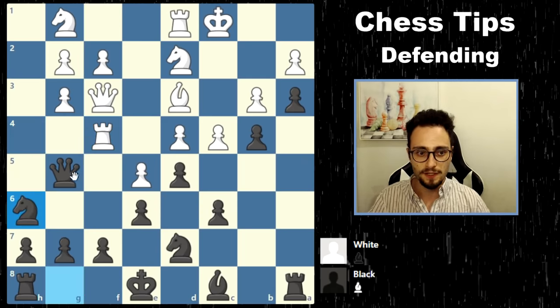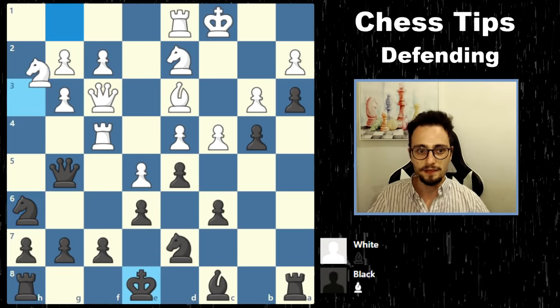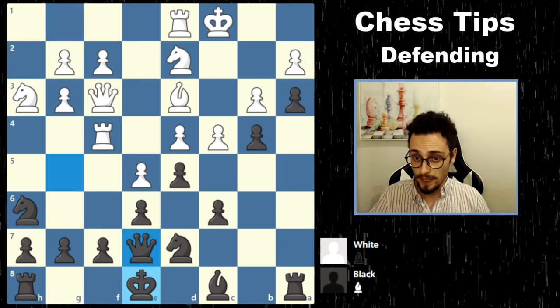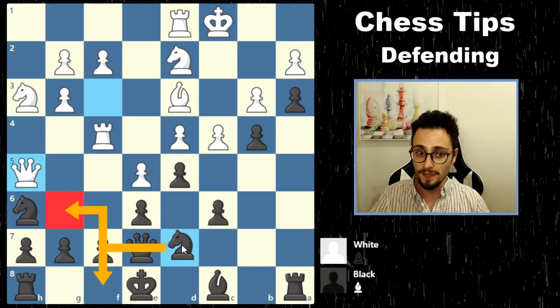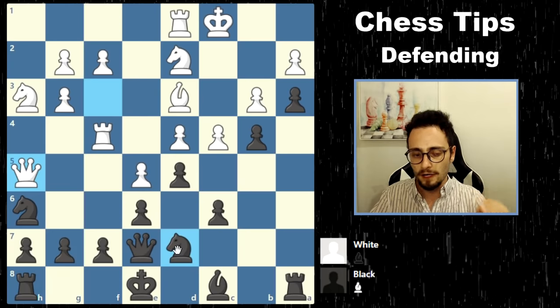You play a move like Knight to H6, you bring the queen back, and then you try to castle. Something like Knight H3, and white continues to attack — you just reinforce, something like Knight F8. Be very careful when defending about pushing certain pawns, because they can create weaknesses, especially when it comes to the defense of your king.